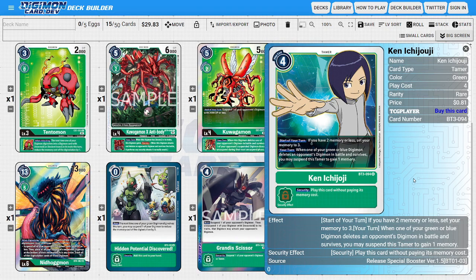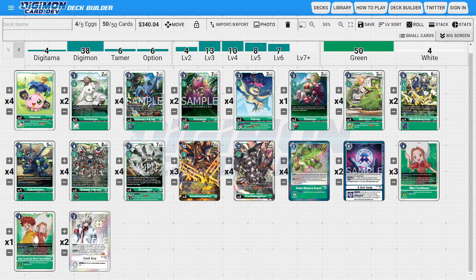For other Tamer options, a budget replacement to Mimi is Ken, who acts as a good memory-fixing Tamer and can gain us memory for attacking into the opponent's Digimon — something we're already going to be doing anyway. For the most part, this is my interpretation of what a Grand Kawagamon OTK deck looks like in BT9. I think it's going to be a really powerful deck — OTKs are usually powerful, but we now have more tech and tools to make the deck faster. The whole crux of OTK decks is being fast enough and consistent enough to OTK, and I think this Green deck has what it takes to go the distance.